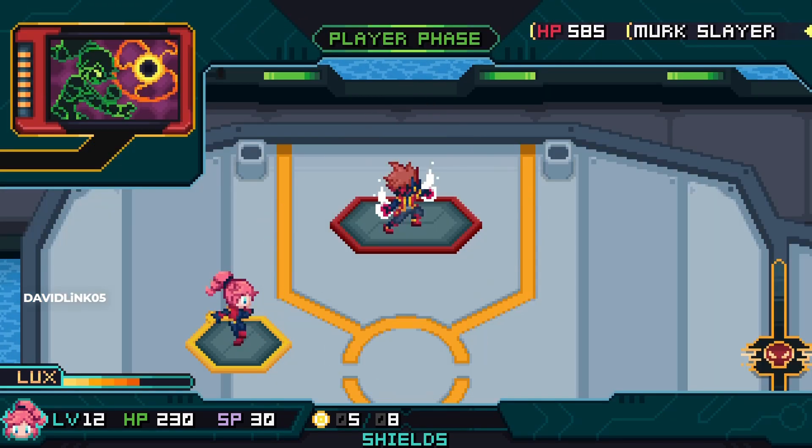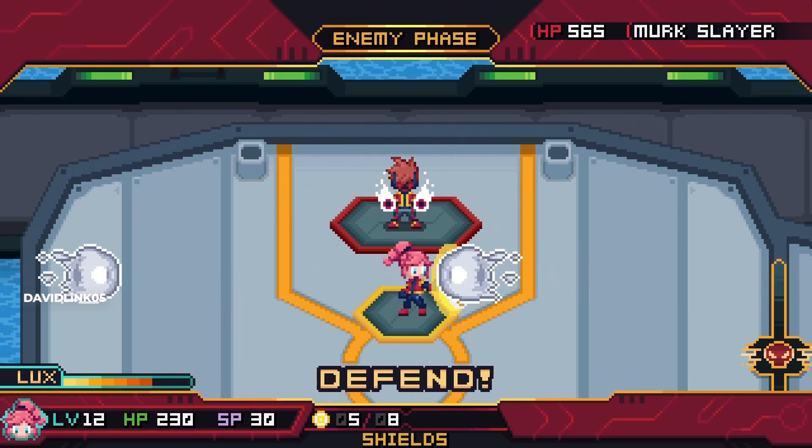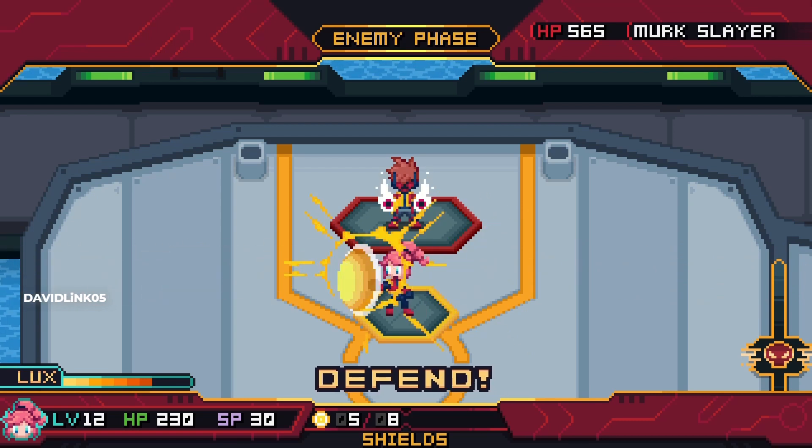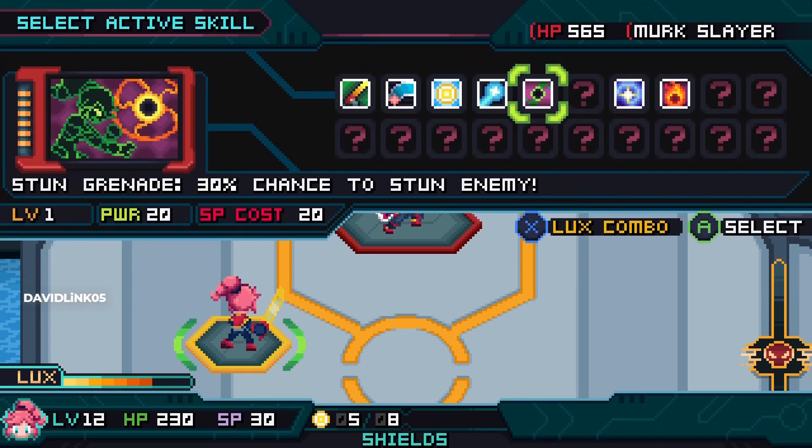The enemy will have one attack. For the most part, you can use shields to block the damage, but you have to time it really well. Sometimes you cannot use shields and you have to dodge the random attacks.